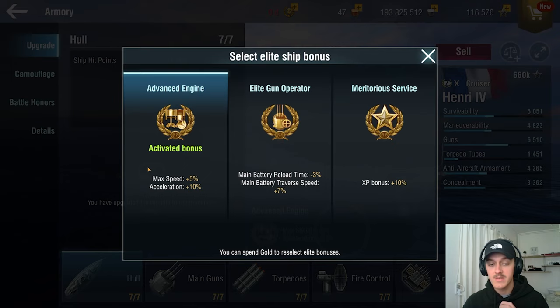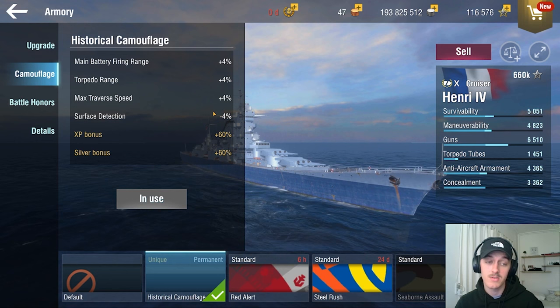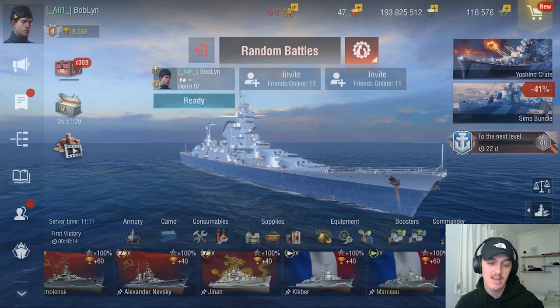On Henry I run this elite bonus because I go for the lighthouse build. You don't have to do the lighthouse build — lighthouse meaning you go full in on guns and maneuverability and you sacrifice a ton of surface detection, so you would not run a concealment build. I think you should run concealment if you're a new player on the Henry. But I like to go fast and swap flanks and maneuver. Advanced engine helps me with that, but ideally you should probably take elite gun operator — that's probably the safer bet.